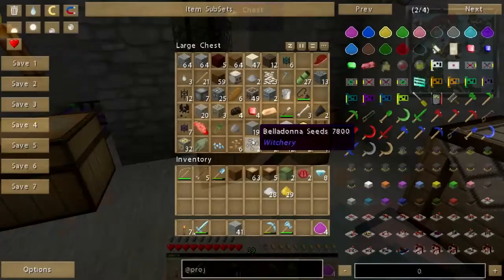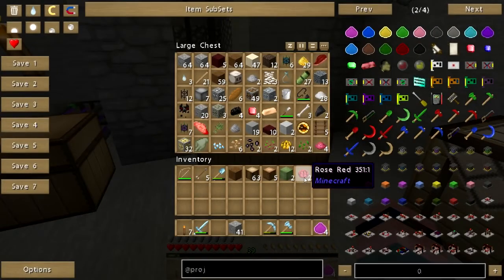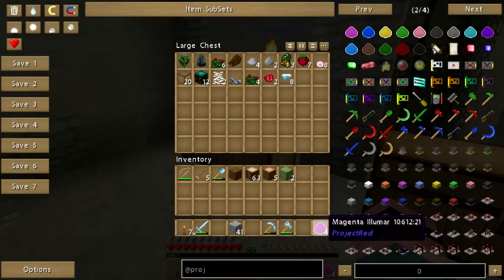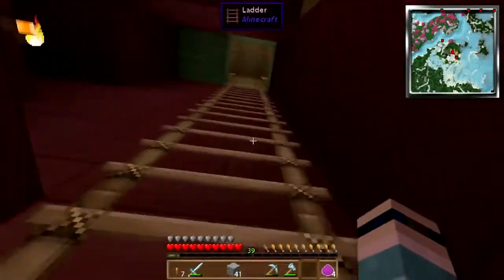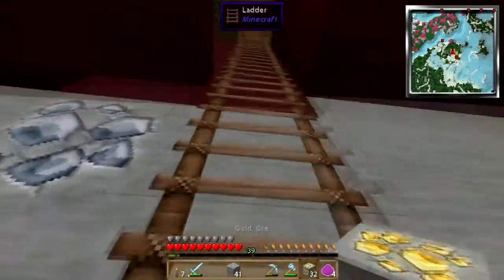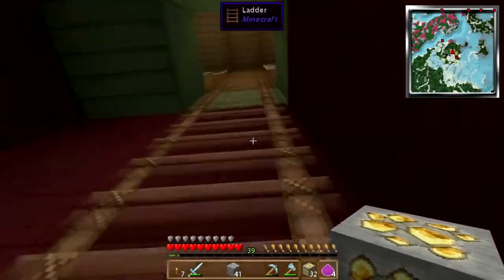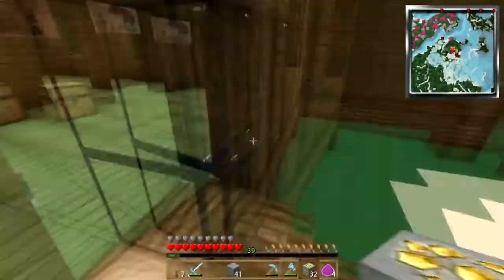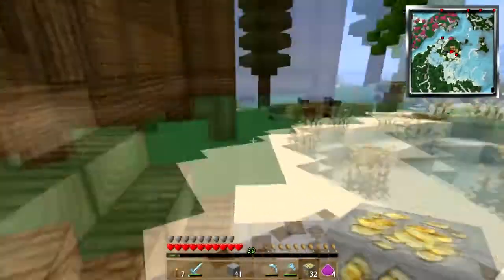Alright, let's just throw all this back in there. I need another gold ingot. Gold ore — let me just dump what I can into the smeltery.